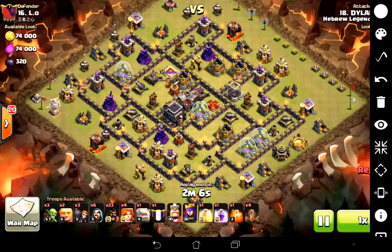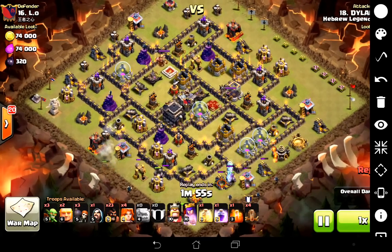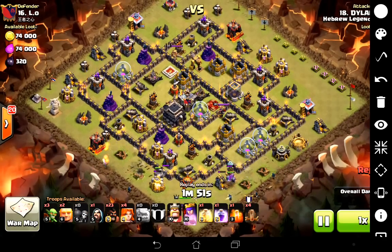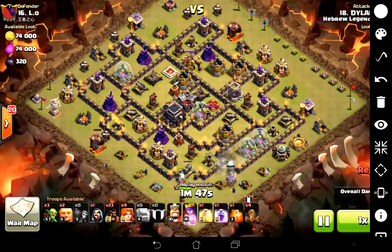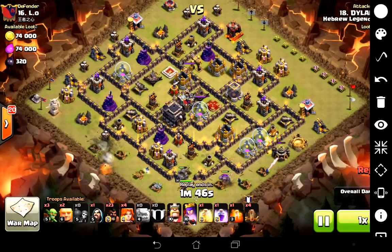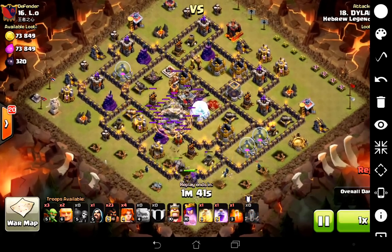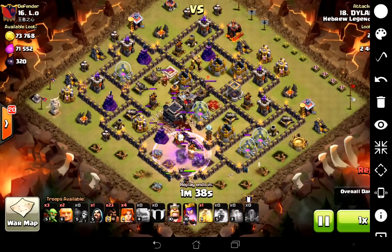You can see the army composition — there are some Valks in there, which are always good to see. He's going to have two golems, one in the CC and one in his own army. He's got his level 30 heroes and the four earthquake spells. In go the wall breakers to open up the bottom compartment. He uses a wide funnel here but only loses a couple of wizards doing it, so that's fine. Then out comes the enemy CC.